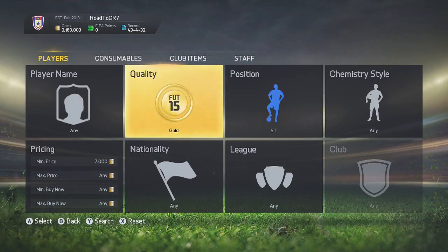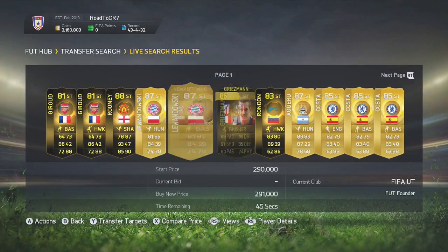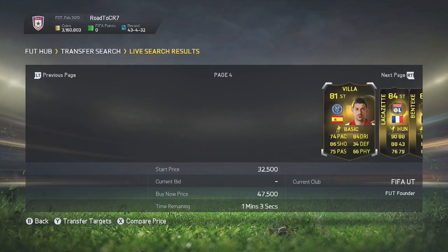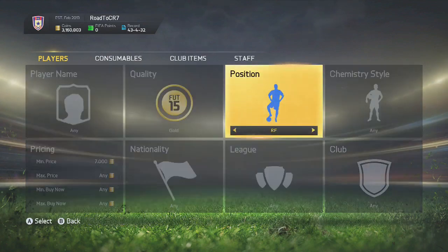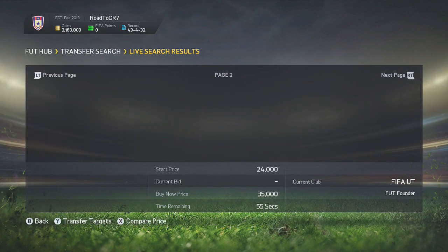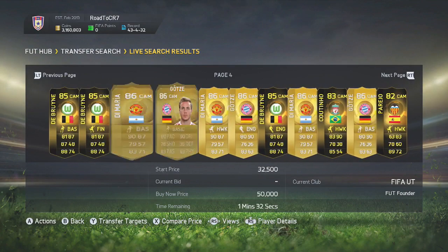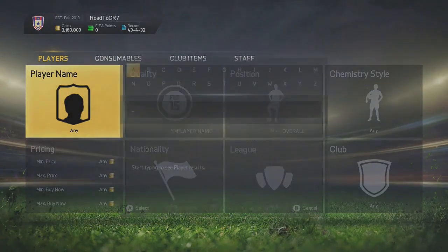The last method is the gold in-form converted method. This is where you can really make yourself some bulky profits — you can make 5 to 10, maybe even 15 thousand plus coins with this method if you find the right player. You want to either set a minimum of about 8 to 10 thousand coins and look through, or head over to Futhead, put in gold in-forms, and it will show every single gold in-form on the market. You want to go check one that's maybe 10 to 20 thousand coins and convert them.